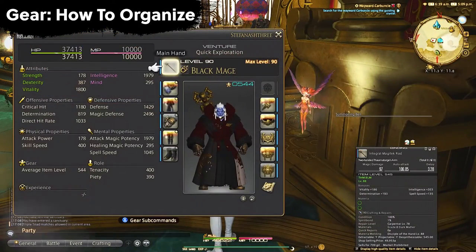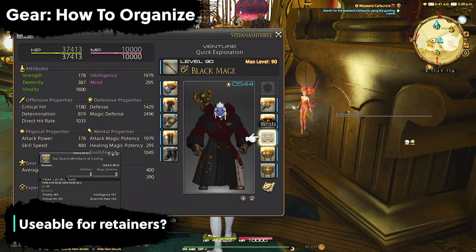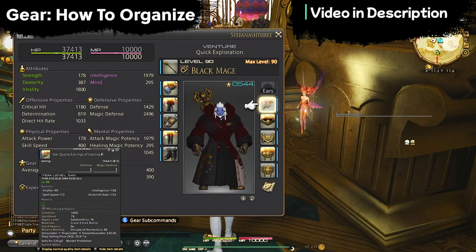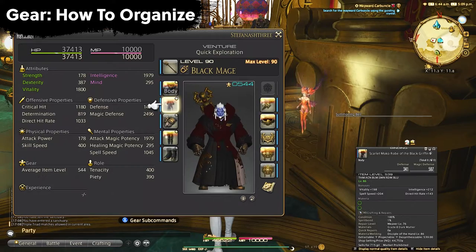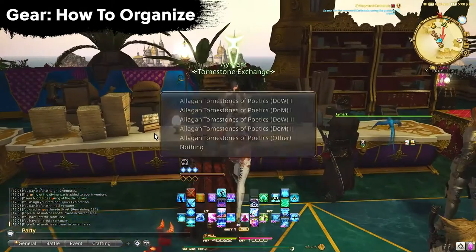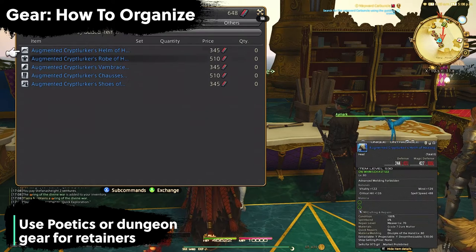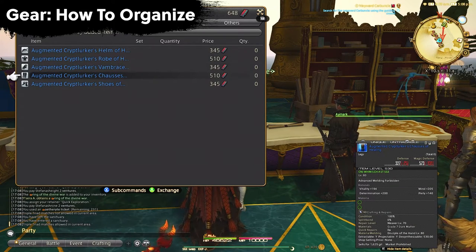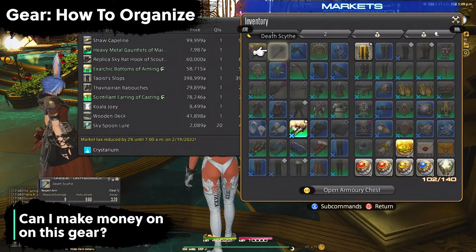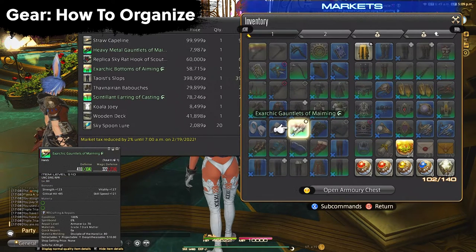The next question is: can my retainers use this gear? While you're leveling your retainers you may not need any gear, but eventually they will, so if you're getting high level battle gear you may want to save it. That said, you can just use the current high-end poetics gear for your battle retainers once they reach that level. Can I sell this gear on the market board? As long as you did not equip it and it has zero spirit bond, you can possibly sell it through your retainers.